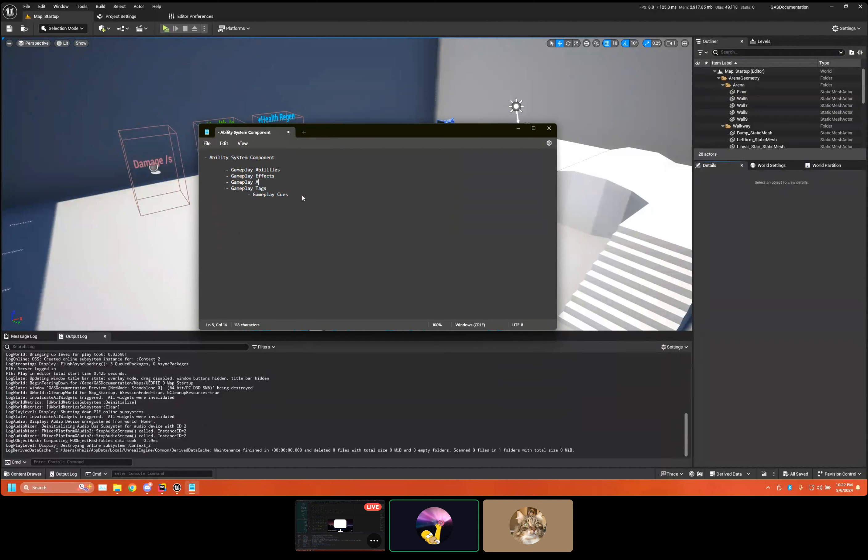Oh wait, and one more thing — Gameplay Attributes. So the Ability System Component handles RPCs, spawning gameplay abilities — not like some actor in the world, that's not its job; the ability can handle that but not the component itself — replication, tracking of gameplay effects, attributes, tags, and abilities. So it does a lot. That component is super powerful, and everyone always ends up overriding stuff and adding their own things to it.